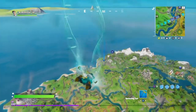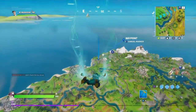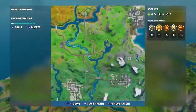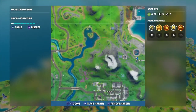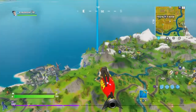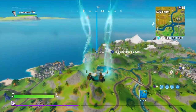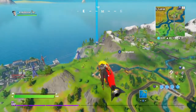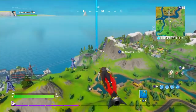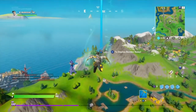The first tip is that when you land, mark this little house next to Grotto. Always go there, and I'll tell you why — that house at least contains one chest, and from that chest you could get either a tac and some materials.